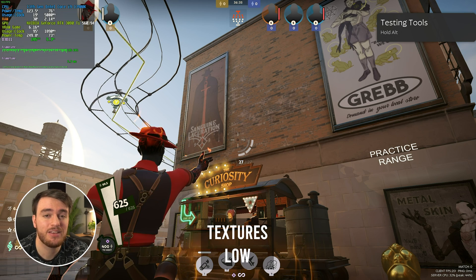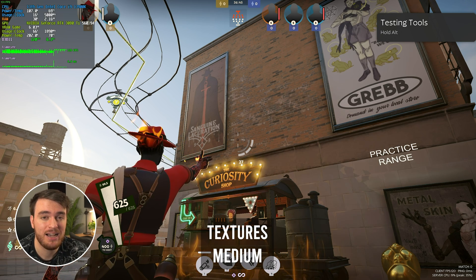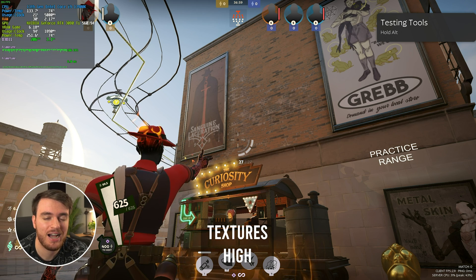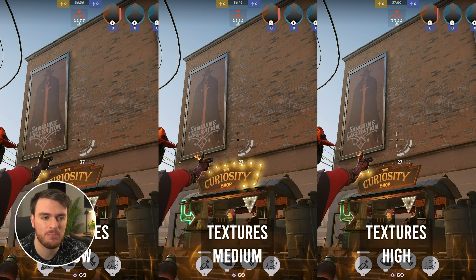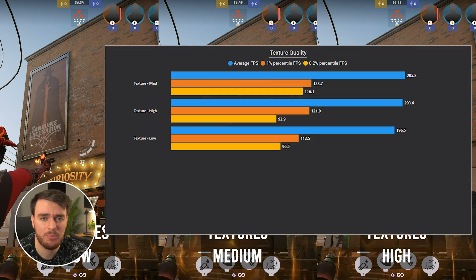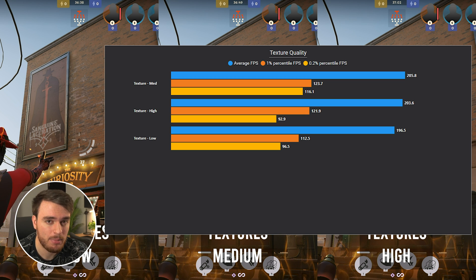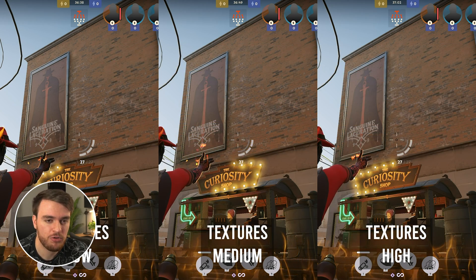Texture quality completely depends on how much VRAM you have. Between low, medium, and high, I didn't see too much of a difference, as the game does have quite a simplistic art style comparatively. But of course, things are going to improve the higher you have this option, assuming you have enough VRAM. If you have a graphics card with six or more gigabytes of VRAM, crank it all the way up to high and forget about it. Five to six, put it on medium. Anything below four or five, leave it at the lowest option.